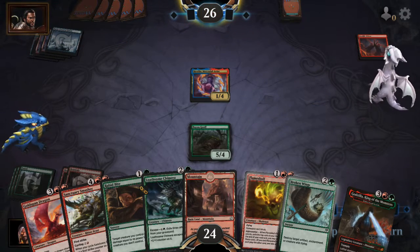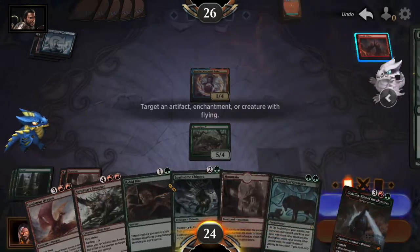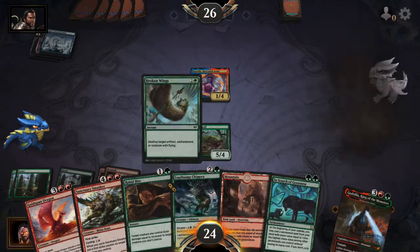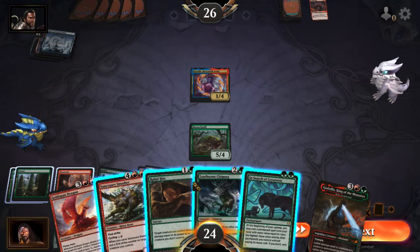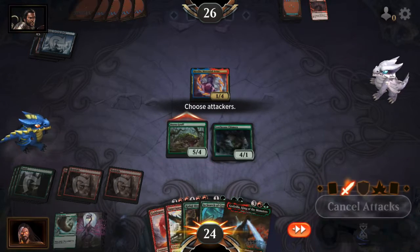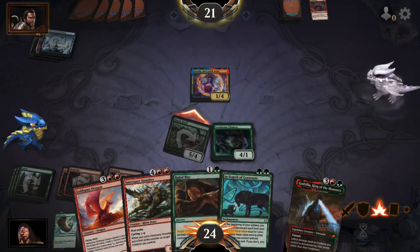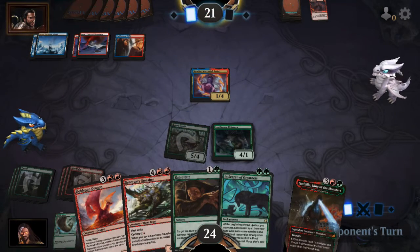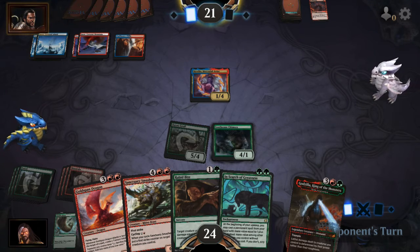Double Vision. Okay. We are going to get rid of that Double Vision. Play the red. Loathsome Chimera. Go attacking. Hit him for five. I think next time he taps out, I'm going to play Godzilla.